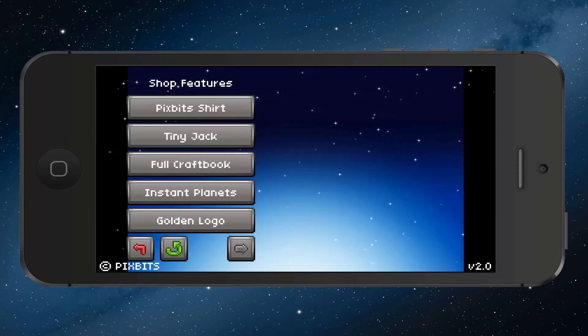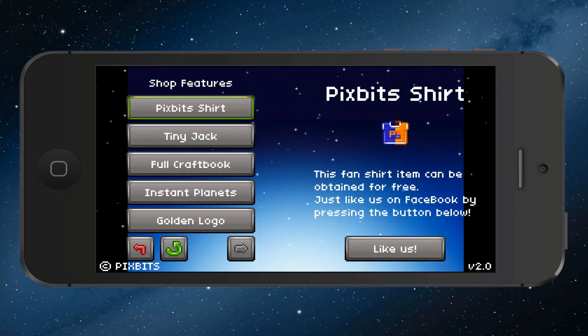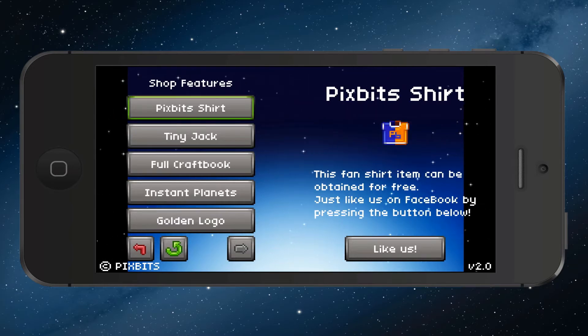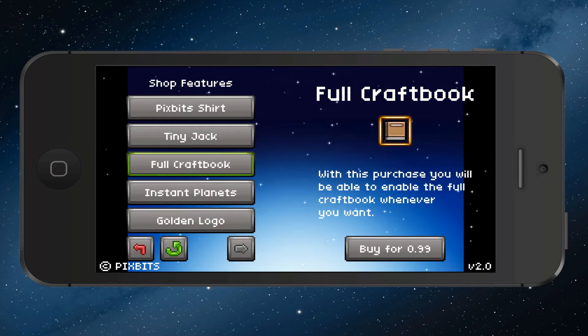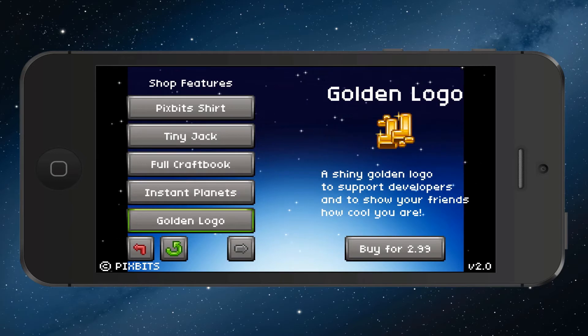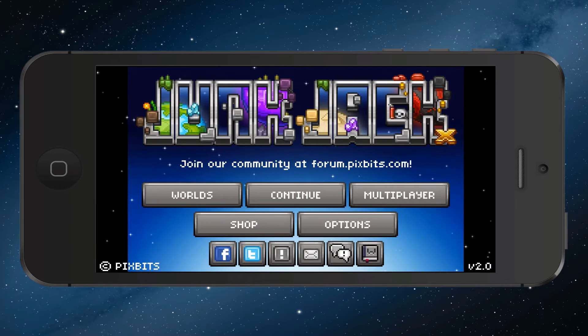There's a shop over here with different things. You can get a shirt if you like and follow them — I think you can get it for free just by clicking on it and it'll give it to you. You can also purchase the full craft book to get all the recipes. There are instant planets for $1.99, and a GoldenLogo option for $2.99 if you want to support them.